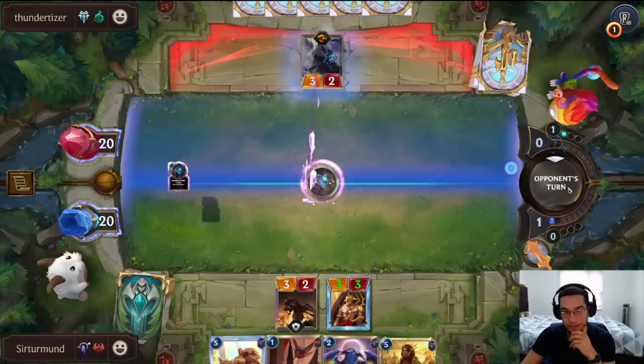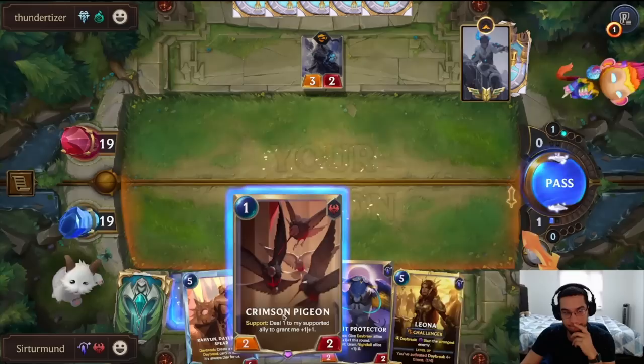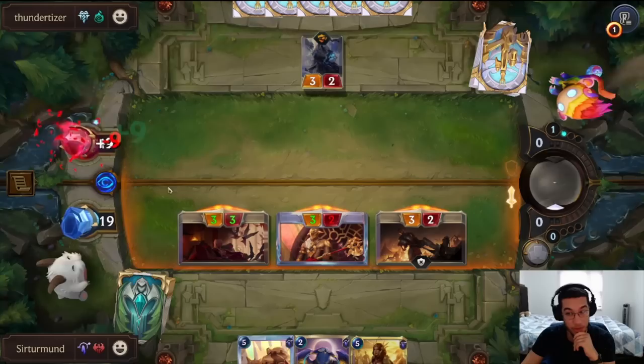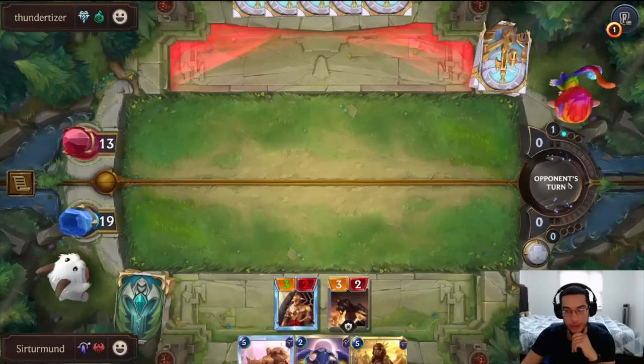We get to push 6 damage anyway. The opponent should always kill the Pigeon — makes the most sense. You have to kill this. Raboon and Leona is a pretty good combo for us to have. The opponent could have a Trollshan, but I was okay letting go of it.